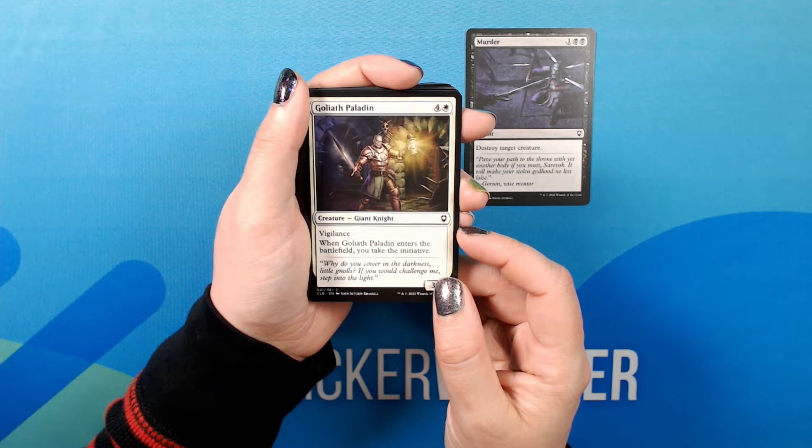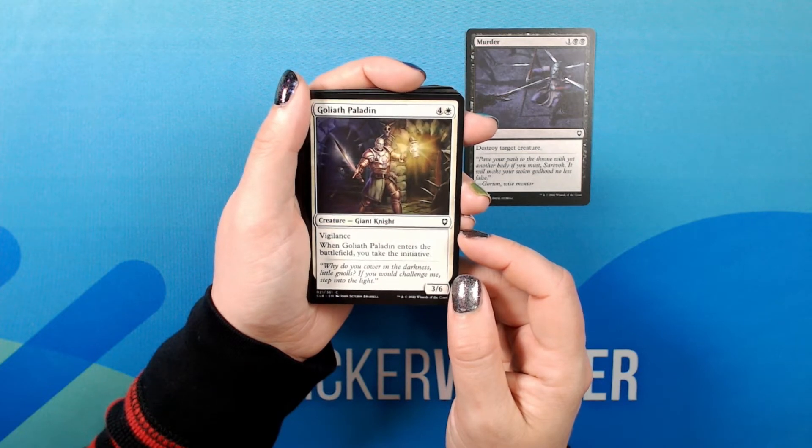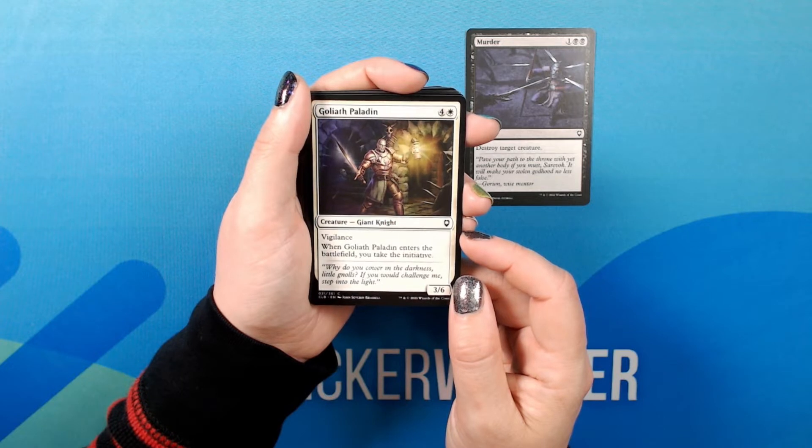Goliath Paladin. Four, White. 4/3/6 Creature — Giant Knight. Common. Vigilance. When Goliath Paladin enters the battlefield, you take the initiative. Flavor text: 'Why do you cower in the darkness, little gnolls? If you would challenge me, step into the light.'